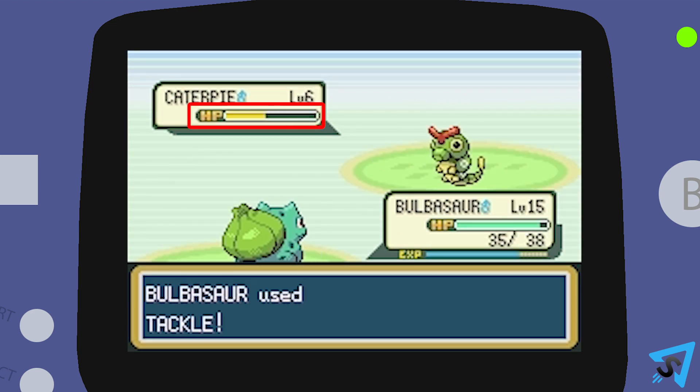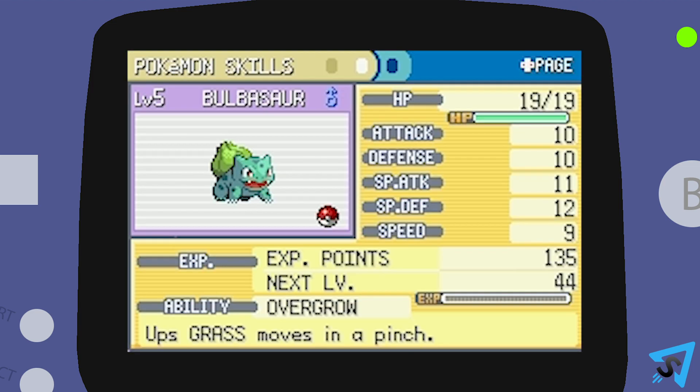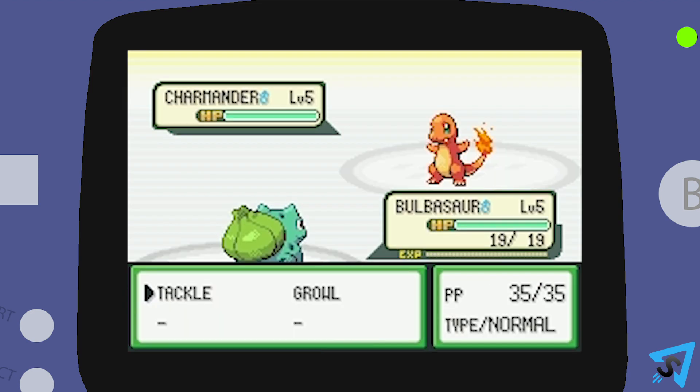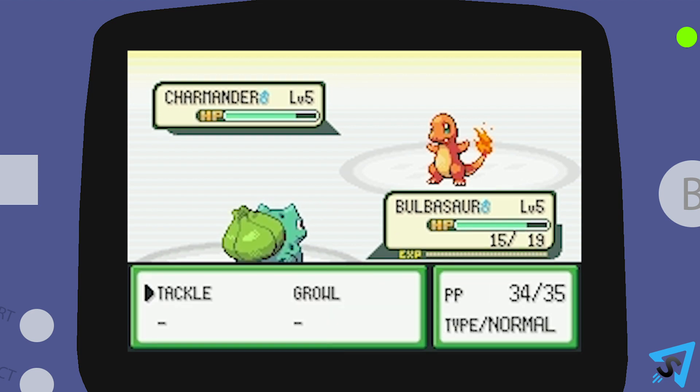The damage then gets taken off the opponent's hit points. When a Pokemon's hit points reach 0, the Pokemon will faint and can no longer be used until it is revived. Each Pokemon also has a special ability which can aid them in battle. During battle, Pokemon take turns using moves. The Pokemon that has the higher speed stat usually goes first.